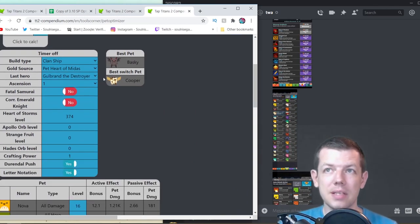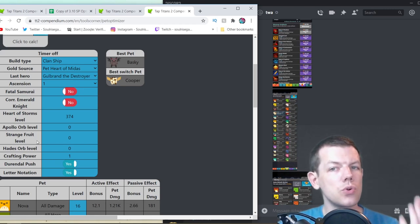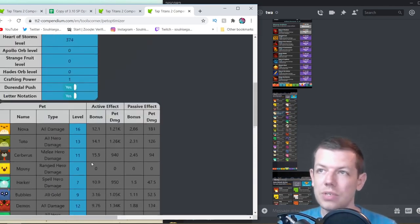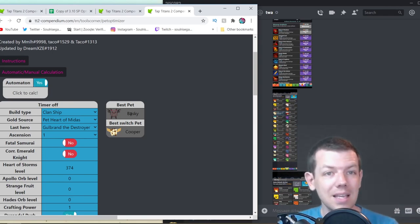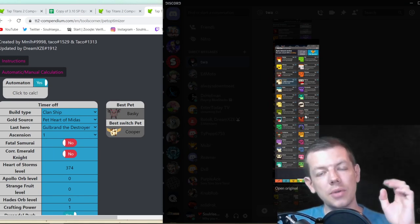On your pets, I've put in clan ship, pet, Heart of Midas, the heroes you've got, and artifact levels. You haven't got Apollo Orb, Strange Fruit, or Haze yet, so those levels are zero — but when you do get those artifacts just update them. Your best switch pet is Koopa for gold, so use Koopa while farming. When you get near max stage or it starts slowing down, swap to Baski, which is actually your strongest pet right now.